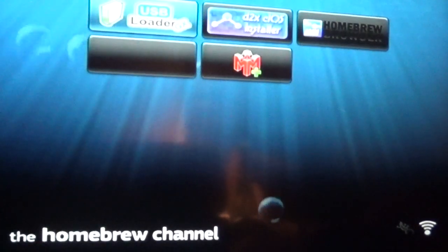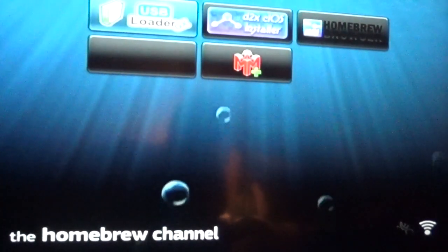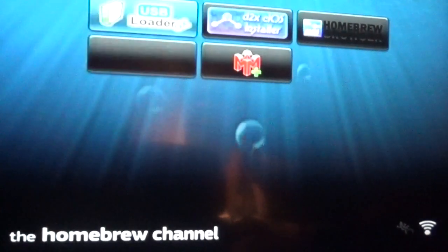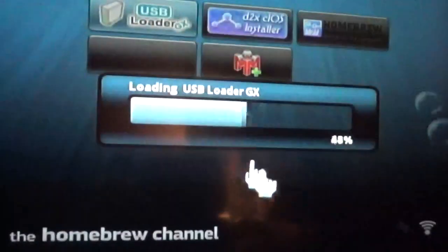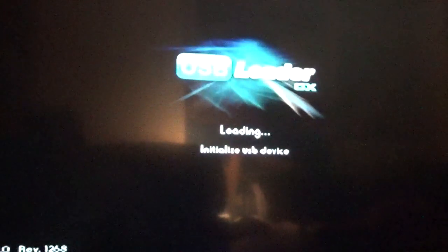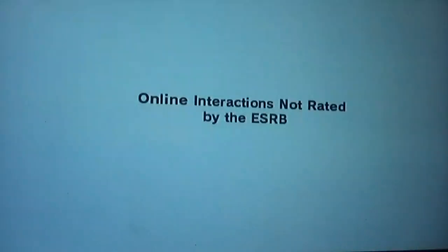I have Melee, Ultimate, Smash 4, and Brawl obviously, all on here. I've made some revisions to the rules. It's gonna be one stock only, Smash Ball on. I have to fight against the same character I'm playing as - so if I'm Mario, I gotta fight against Mario. All computers will have the default skin; I will choose whichever skin I like.